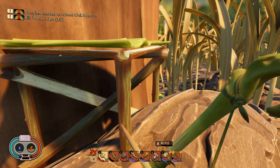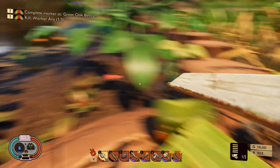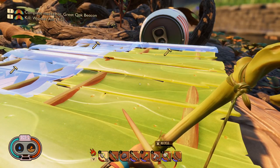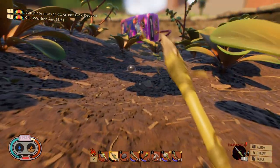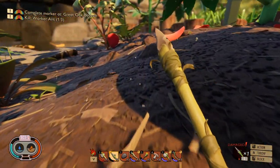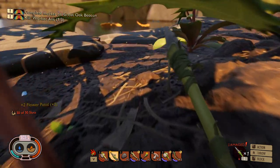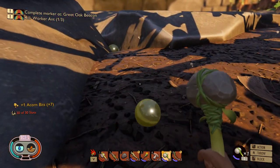So today I think we're going to start doing some more base building. We need water first, so let's unload that and go find some. We also need to complete some of our missions — we need to kill two more worker ants and make a Great Oak beacon.